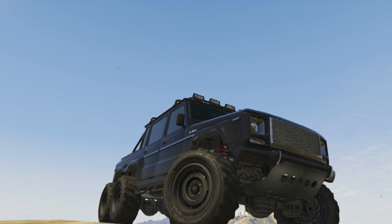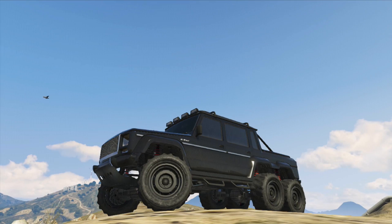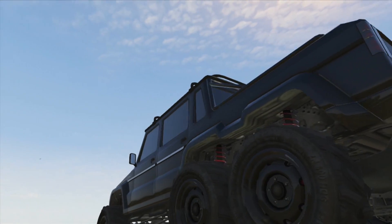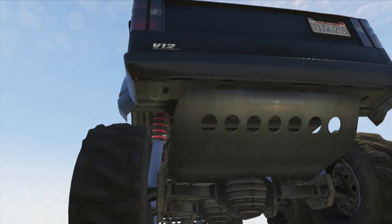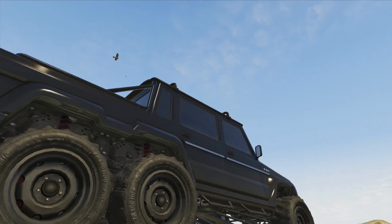Hey guys, welcome back to my real-life car builds in GTA 5. In this episode we're going to be taking a look at one of the most insane road cars available, which is the Mercedes G63 AMG 6x6. And as usual, why look at the factory standard version when there's a crazy insane Brabus tuned version? So in this video we're going to be recreating the Brabus G63 700 AMG 6x6.